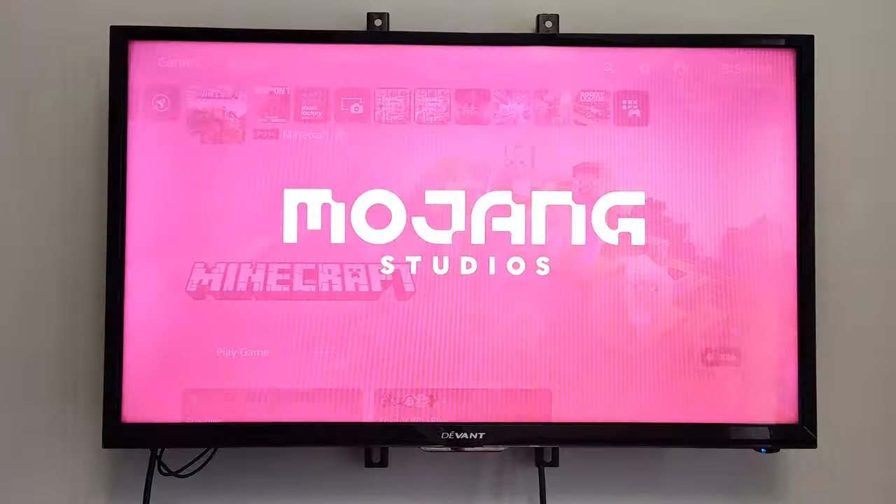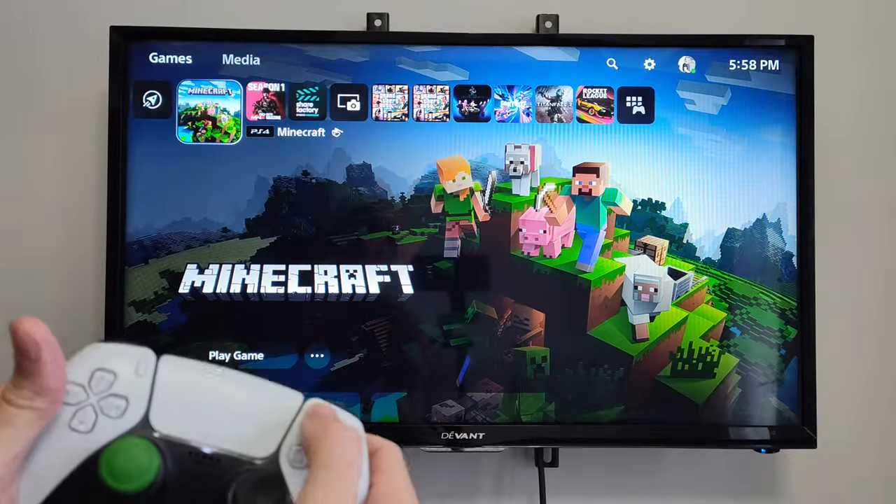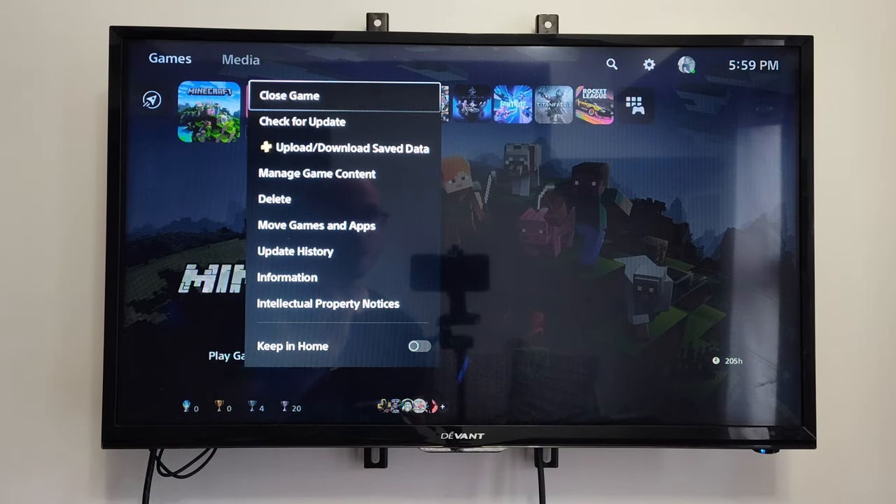Otherwise, what we could do is go back to the home screen here, open up the application, and then press Options on it. And then we will have the option to close the game, and we can quickly restart it right there as well.